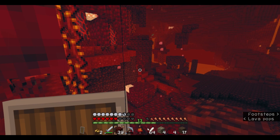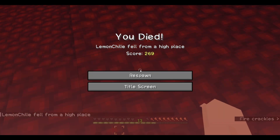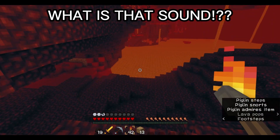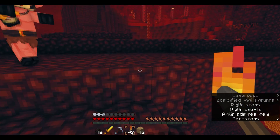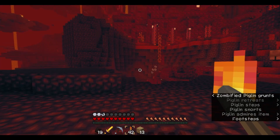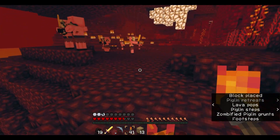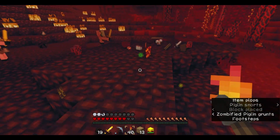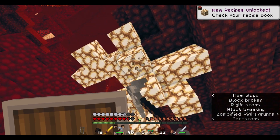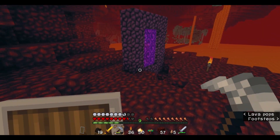Ooh, there's some glowstone over there. Oh my god. I have to find where I fell. What's happening? What is that? What the heck was that? Oh my god — I did it again. Here's my stuff. That sound was so scary — I don't know what was happening. Oh, the staircase I was trying to build. Let's go home — let's set up a little builder spot.